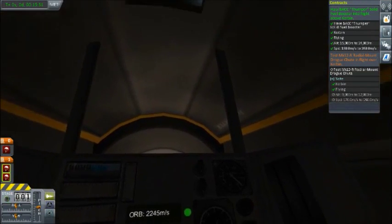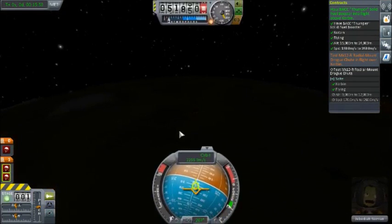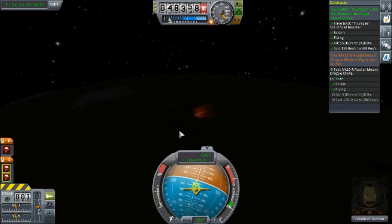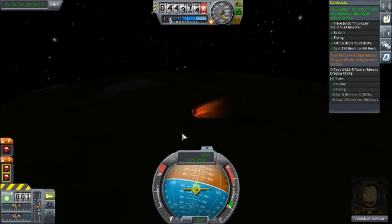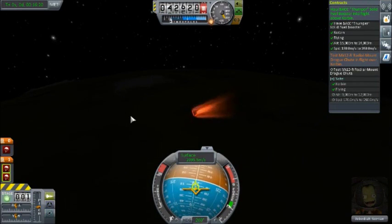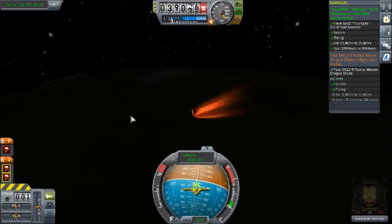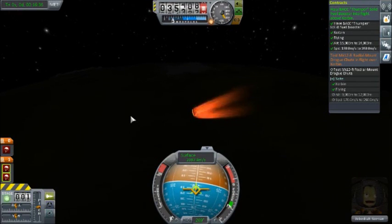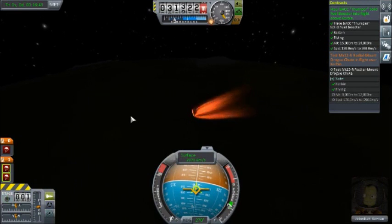This is what Jeb sees - that's a scary sight. Okay, here we go. The heat has begun. Going to need it to slow us down below 250. That's a long way to go. We also don't want to be doing this too long because we don't want the pod to overheat and explode. We don't want Jeb to be too toasty. Come on, slow down.